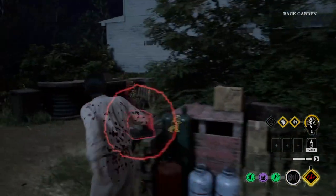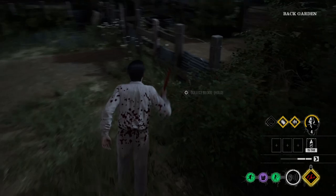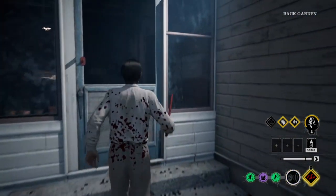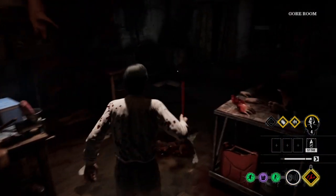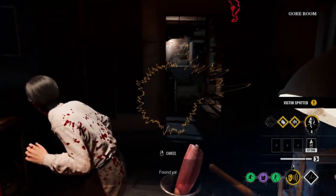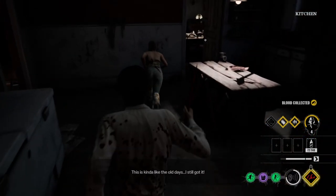I go back inside, use my hearing ability to see what I can find after gathering some blood, try and get Grandpa up to level five. I use my hearing ability to get some aura reading — and voilà, there is a wild Julie right there.